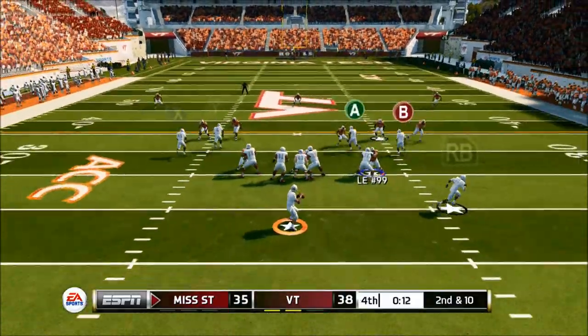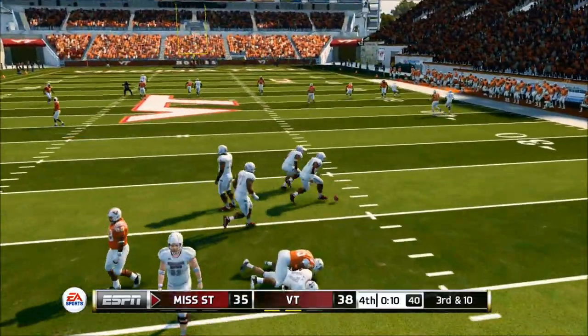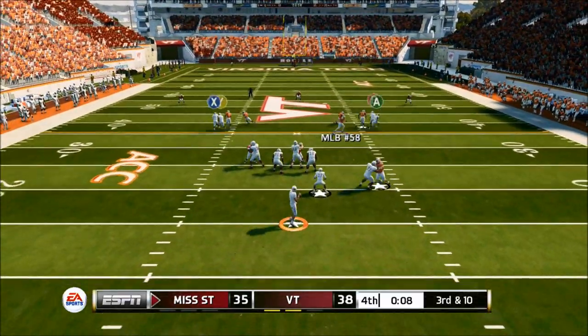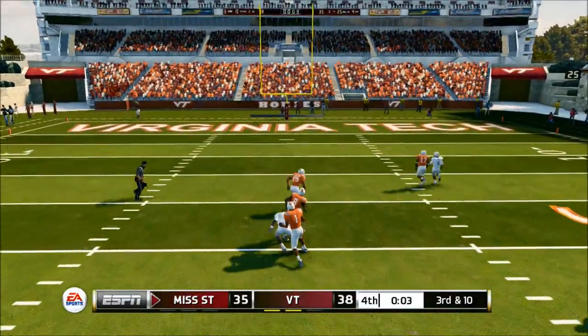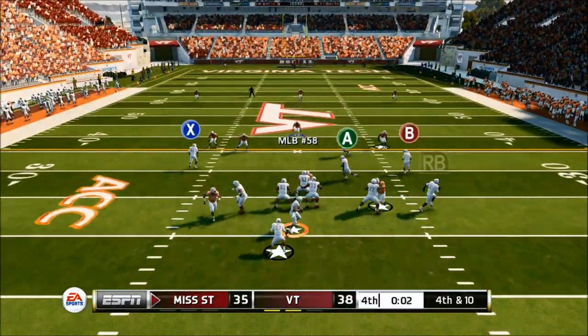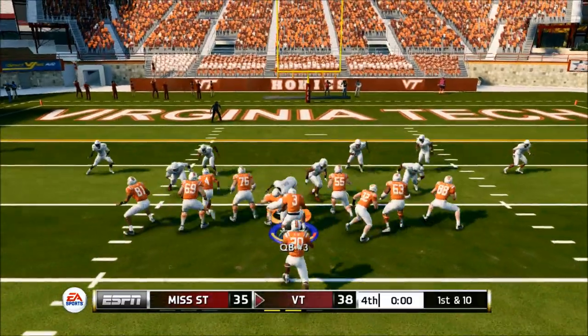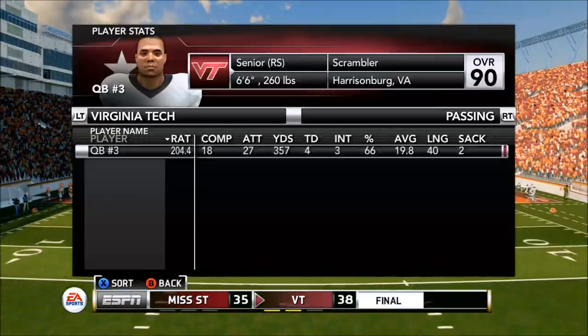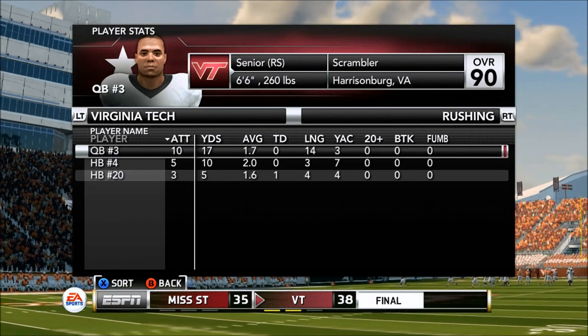First down — he almost catches one but we swat it away. Second down, we get a huge hit from our defensive end. Third and ten, he goes over the top — and it's dropped. Last play of the game, we get a sack. Good game to my opponent, we take a knee. If you guys enjoyed, leave a like, comment, subscribe, and until next time, as always, thank you for watching.